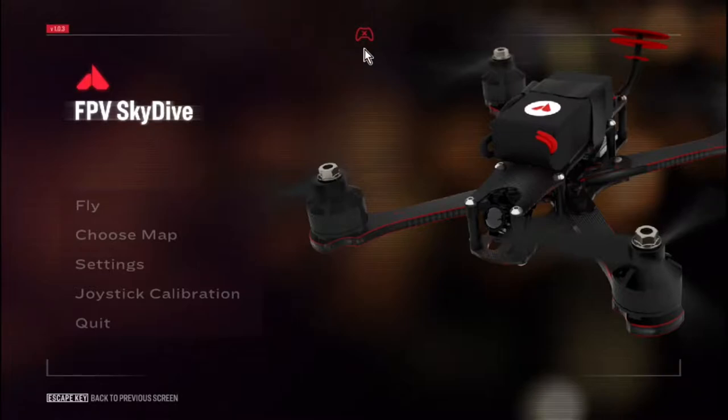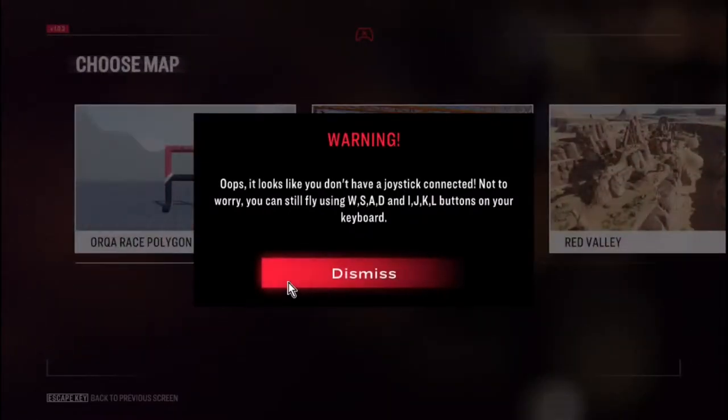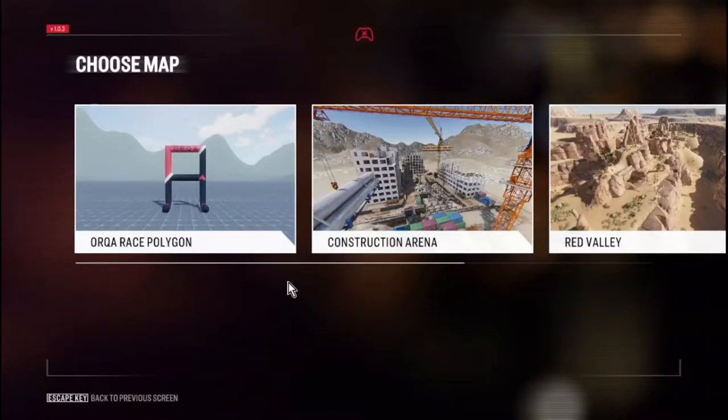Main menu here — I do not have a controller connected, but apparently this game will allow you to use any sort of controller whatsoever. We'll see what it does with keyboard and mouse. Straight up we have a Fly option and a Choose Map option. Oh — warning: looks like you don't have a joystick connected. Not to worry — you can still fly using W, S, A, D, and I, J, K, L buttons on your keyboard. So, dual stick. We'll remember that.